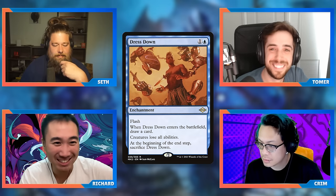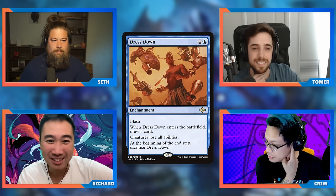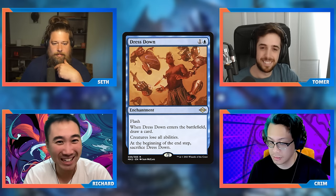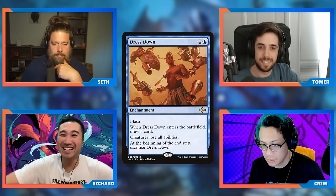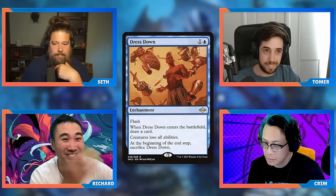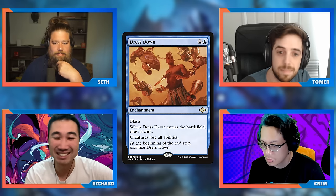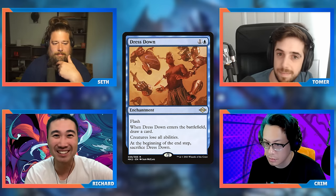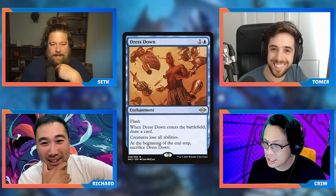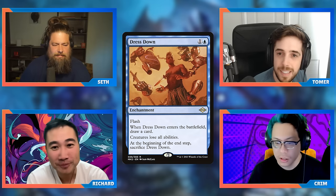I have removal too, Tomer — do you consider this removal? My card is Dress Down. Dress Down is a two-mana blue enchantment with flash. When it ETBs you draw a card, creatures lose all abilities, and at the beginning of the end step you sacrifice Dress Down. I found this on a Reddit post a while back, but it sold me. Summon Craterhoof? You Dress Down — nothing happens. Eternal Witness, Reclamation Sage, Omnath? You Dress Down and stop all of that. If they have a voltron-ed up commander, Dress Down removes all abilities.